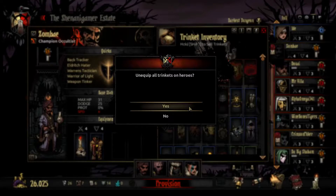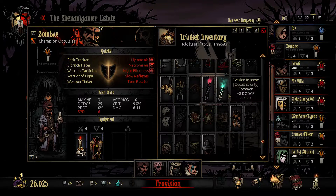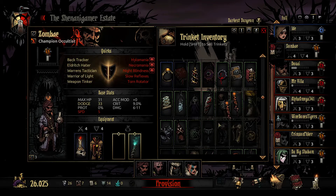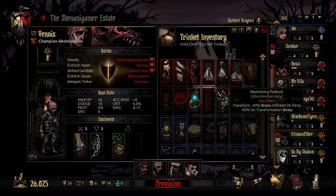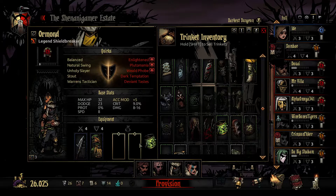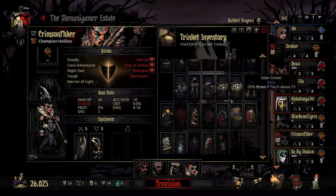Let's make sure we get these guys some trinkets. Unequip all, sort by rarity. For Zombe, we give them the Evasion Incense — lowering their speed but upping their dodge considerably — and the Cursed Incense to up their debuff and move skill chance at the cost of max HP. To Vannoy, we give the Padlock of Transference for extra stun and blight skill chance, and the Valk of Fury for extra damage and speed at the cost of some max HP. Ormond gets the Shimmering Scale for protection at the cost of a little extra stress, and the Dancer's Foot Wraps for extra move resist and speed.